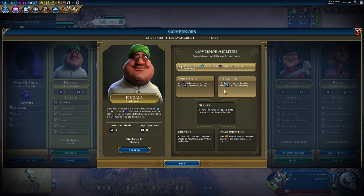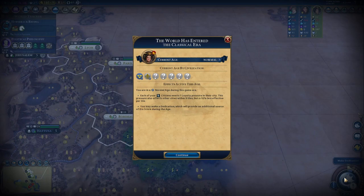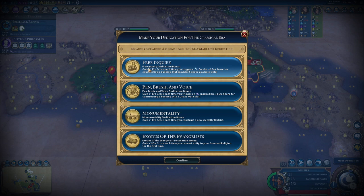Let's take a promotion for Pingala — we have four population, so I think it's time we help upgrade our culture. Four extra culture points per turn is going to make a big difference. We are going to make an emphasis toward that and most likely take Free Inquiry here — that is always a good, safe option.